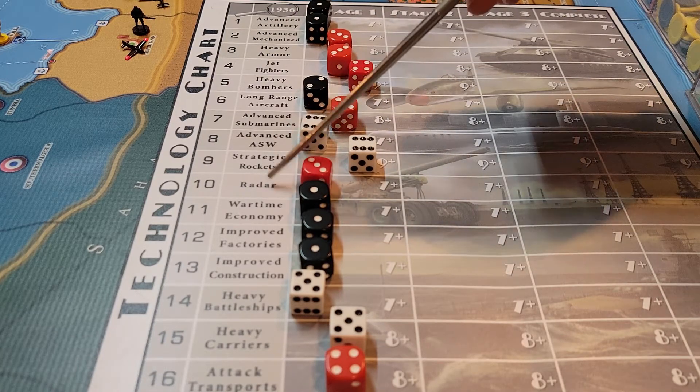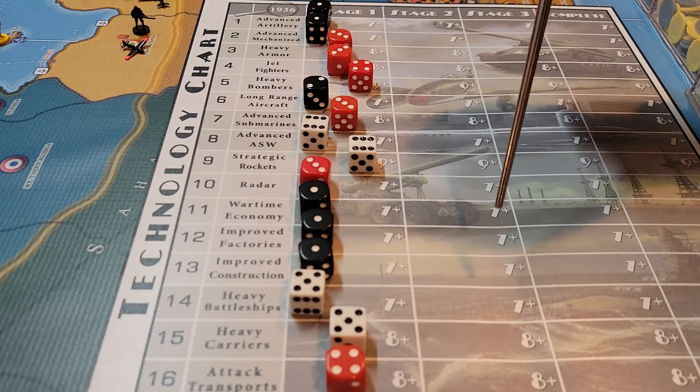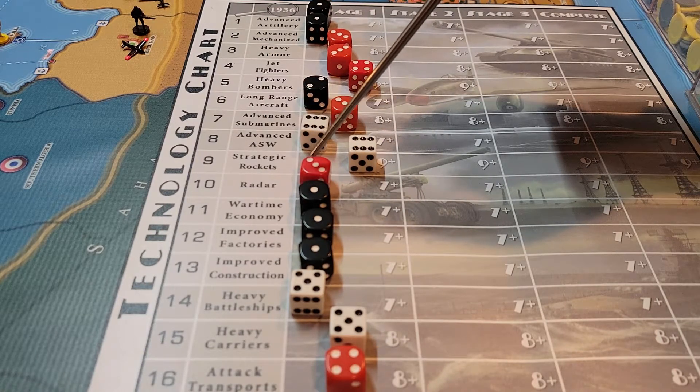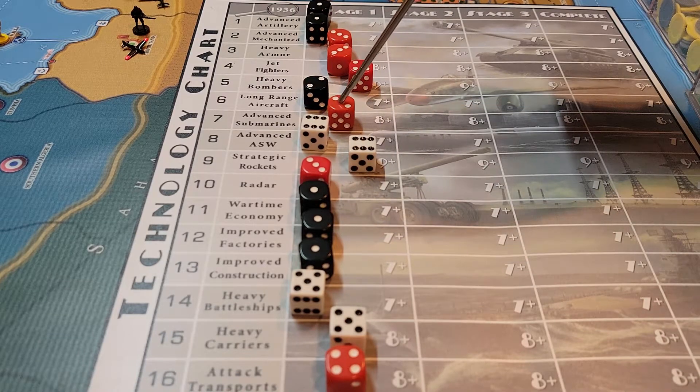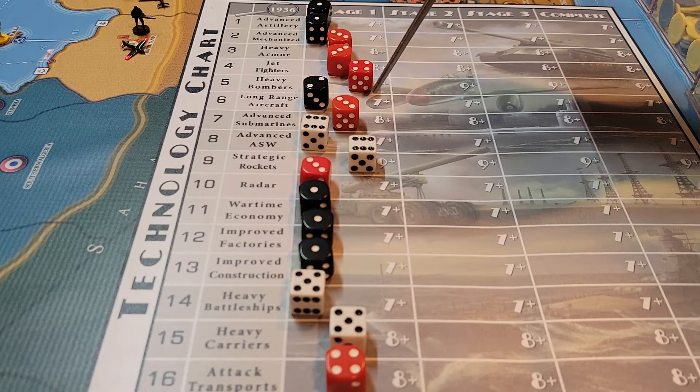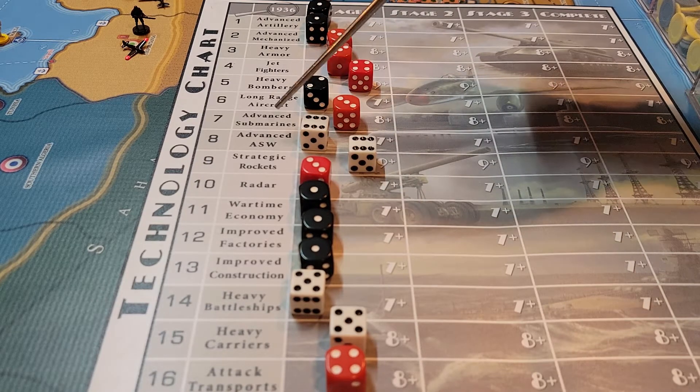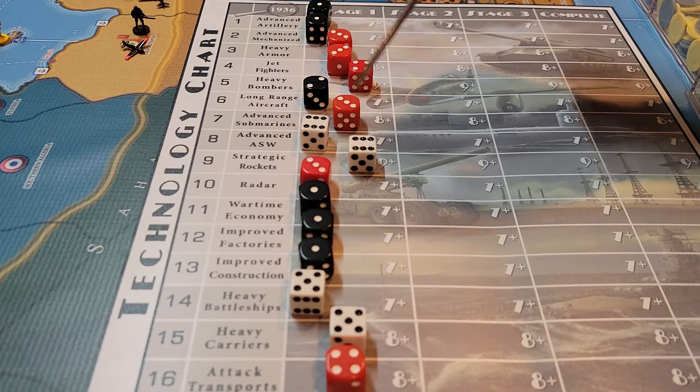My third tier — the last one at 50% — is Radar, which allows me to scramble more than three fighters from an airbase. But I can live without it, so it's level three on my choices. Advanced Submarines have better attack, defense, and convoy raiding than a regular sub but they cost more money, making them less cost-effective than the advanced artillery mix. They also only roll out on an eight, so I don't want to throw down too many — maybe salt and pepper the fleet I already have.